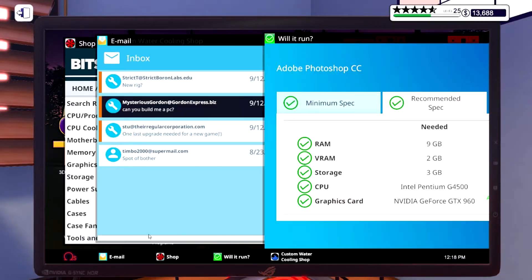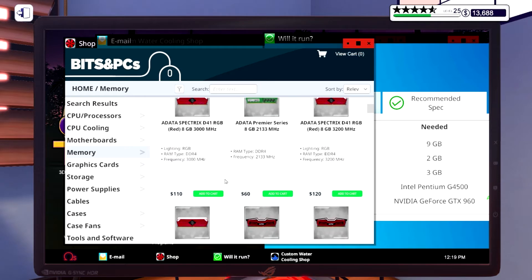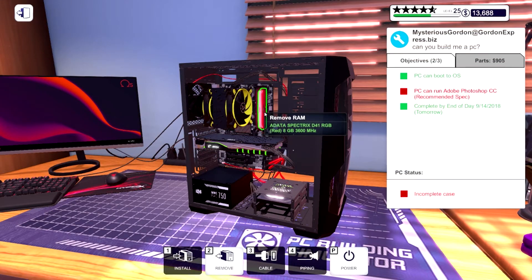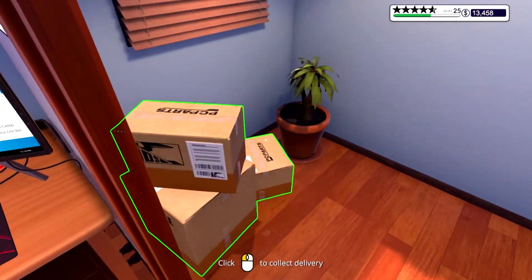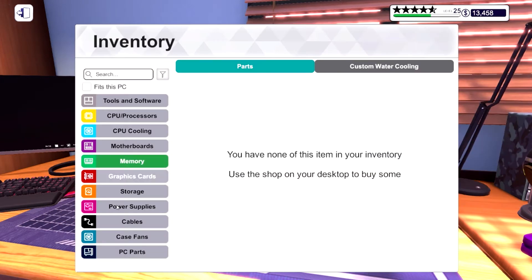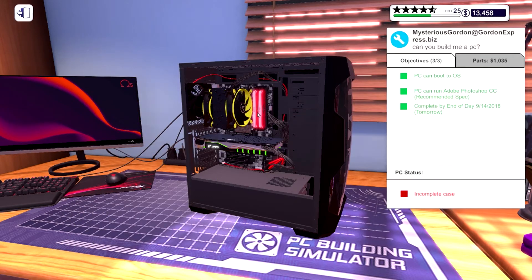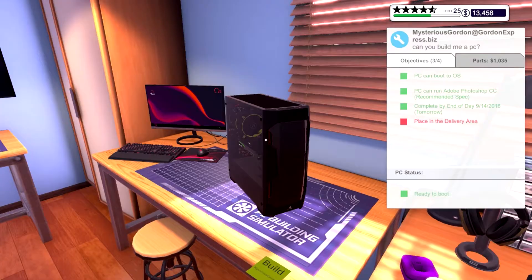I'm going to have to pull the RAM out and order more same-day, taking a bit of a hit on profits. I usually buy two sticks — not sure why I only did one. Ordering that same-day, swapping it in, and putting the case back together. That's enough RAM now — his build is done. Collecting on that one.